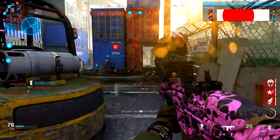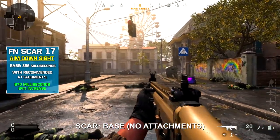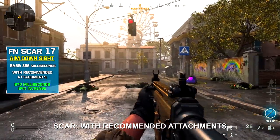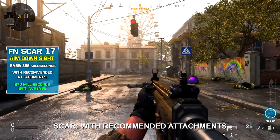I tested out the SCAR to see how the weapon performs overall. The SCAR has a base aim down sight speed of 356 milliseconds, but with the attachments for my preferred class setup we do increase that aim down sight speed by 24%, or 270 milliseconds, and this is very noticeable.